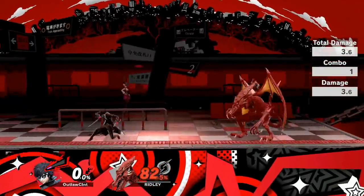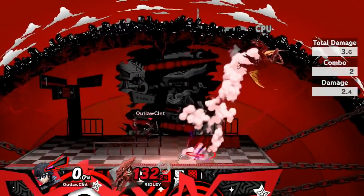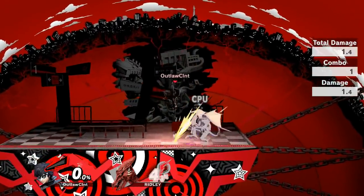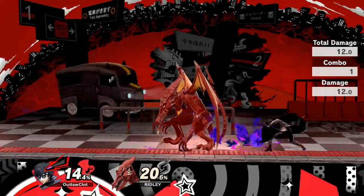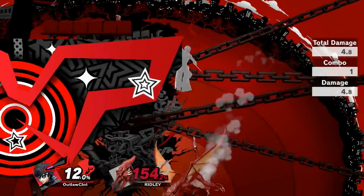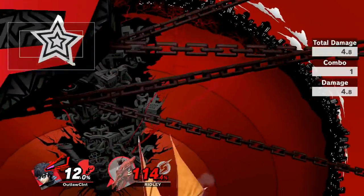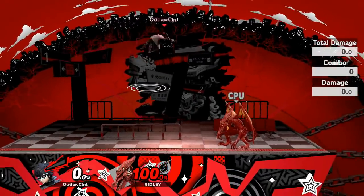The jump shot can be angled and Joker will move according to your command, but it has a ton of end lag so you have to dedicate yourself to it or risk being punished. He can also aim it freely in the air — holding it down will cause him to continue moving directly downward. This is actually really helpful for edge guarding the opponent, because the close shots cause a bit of knockback making it awkward for them to recover. Overall a really solid special with a variety of offensive and defensive options.